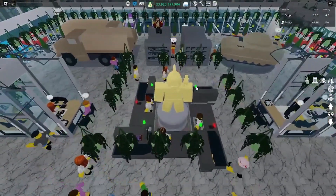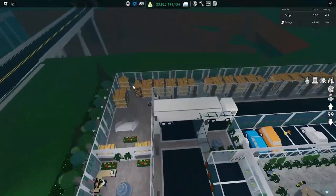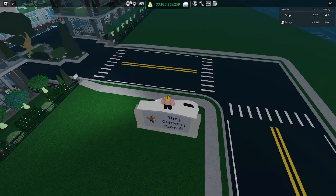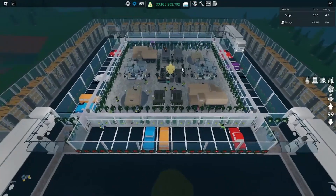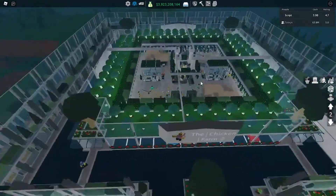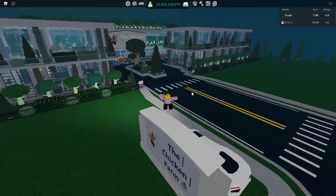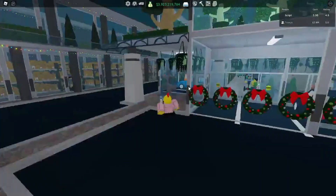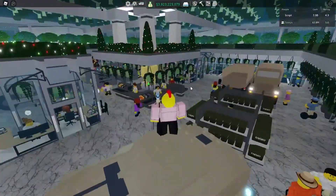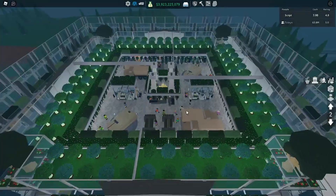If you're curious how to get the statue, it was a beta reward so it's unobtainable anymore. My storage setup runs along the outside — it's 73,000, so it's not that much. My last store had a couple hundred thousand. I don't actually use the second floor on this one; it's just to make it look nice. I like having an open second floor because I personally think it looks really good instead of just having a roof.